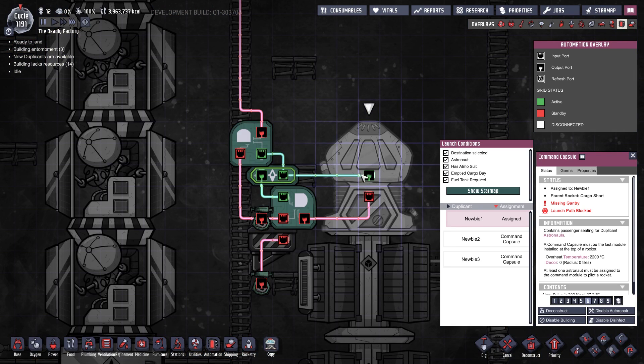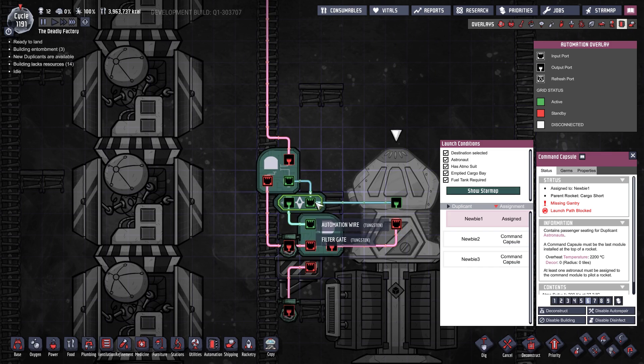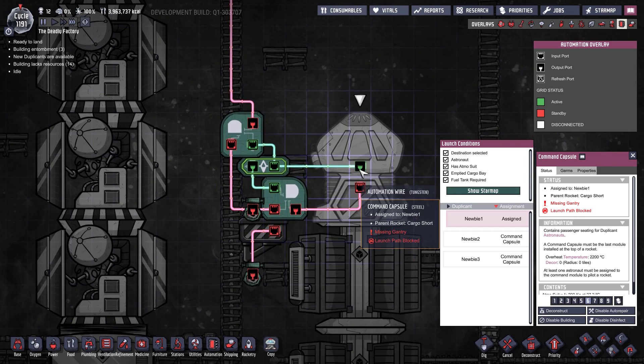When the rocket lands at first it will not have an empty cargo bay, so this will output a red signal. Once the cargo bays are empty a green signal will be output. Don't worry too much about this — it's not actually that complicated.